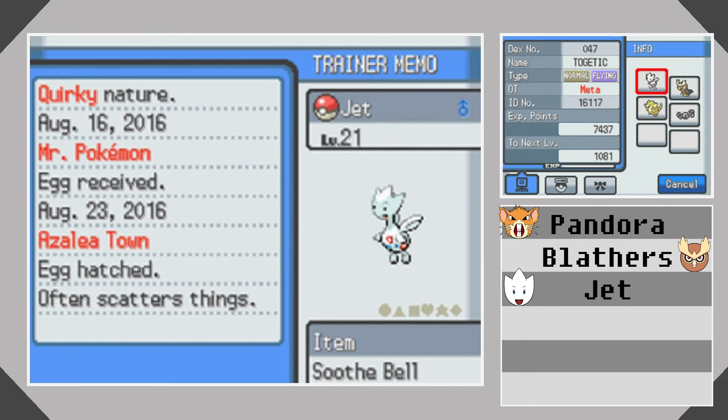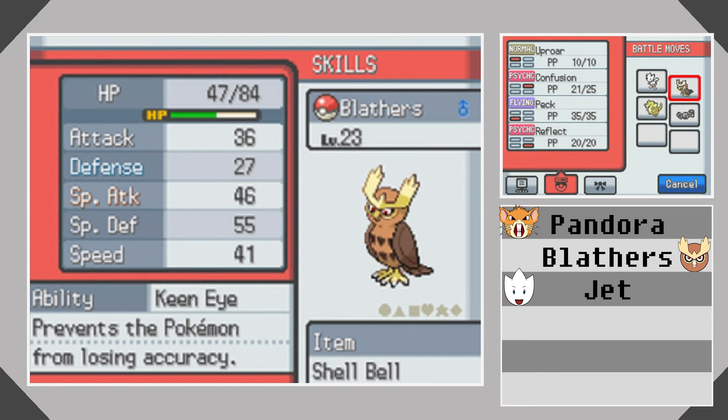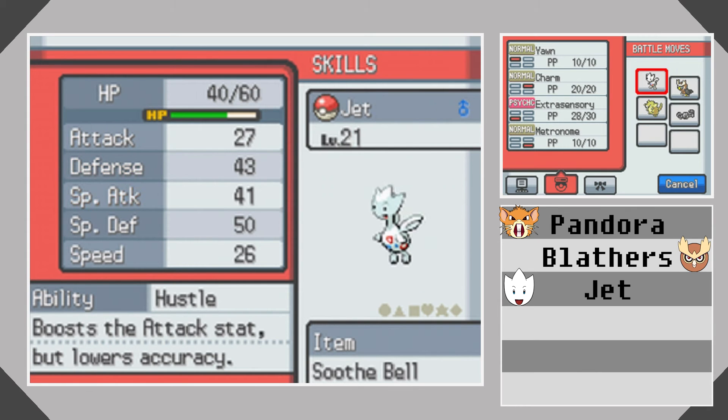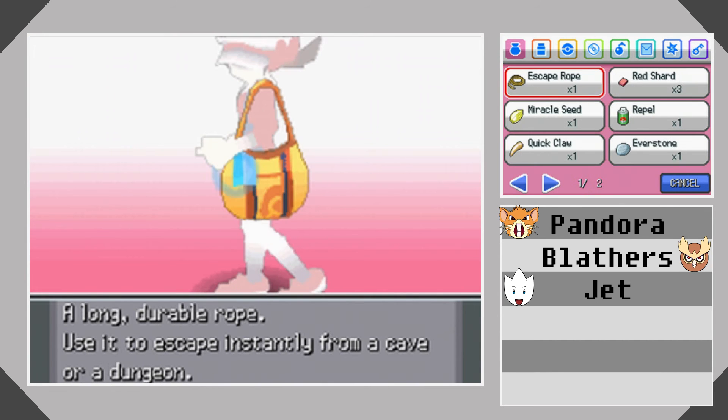Jet should be a lot stronger now. Let's see what we've got — 41 attack and pretty good defenses as well. What's that compared to this guy? His overall defenses are better, not as much HP, but he's a lot more bulky than Pandora for instance. Not as strong as her, but his special attack is coming along very nicely. He's still a couple of levels behind the other two, but that's fine.